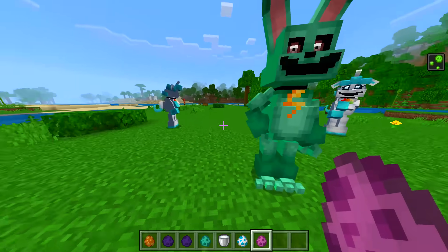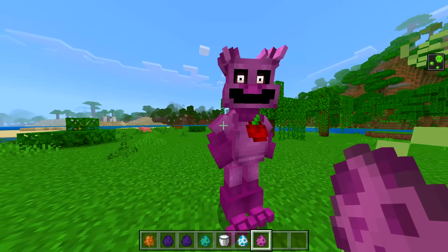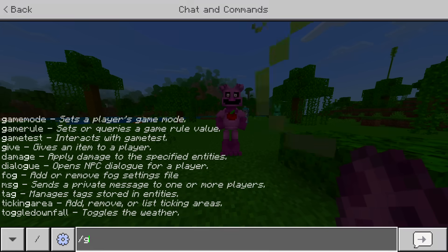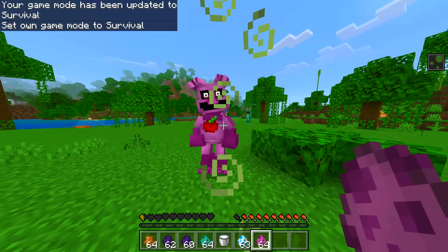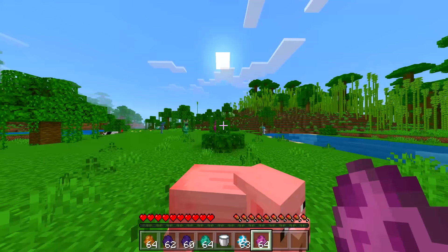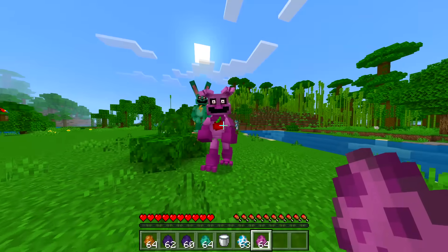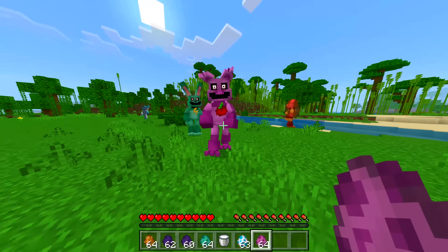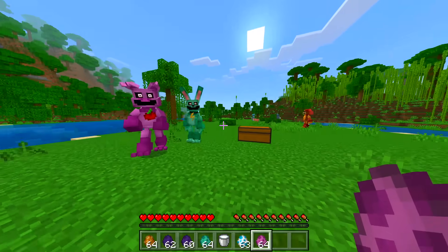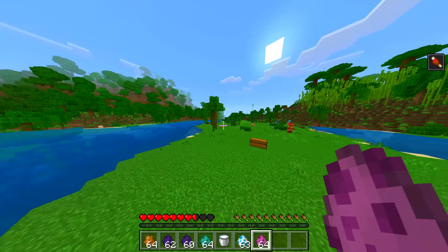Next we got a pig — Picky Pig. It's got an apple there too, though wouldn't the carrot make more sense? This one has a little hop to it. Let's jump into survival — and the pig is not friendly, guys! Hey, there's your cousin over there. Why is it hopping toward me like that? Shouldn't the rabbit be hopping, not the pig? This one does hunger — interesting.